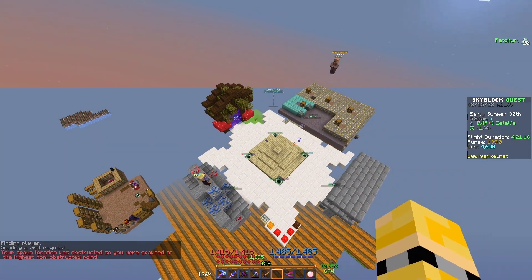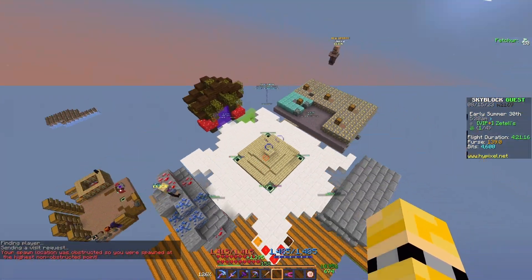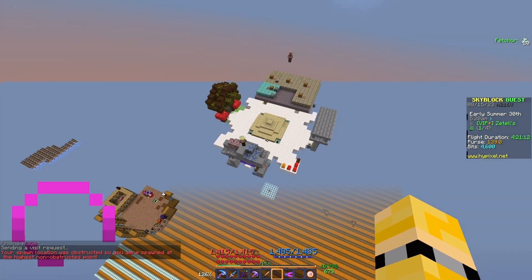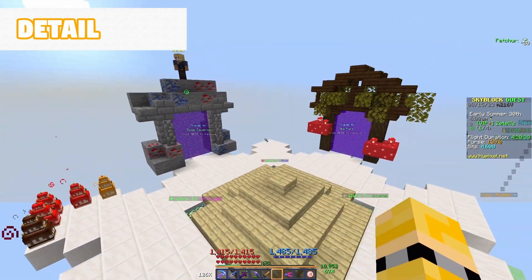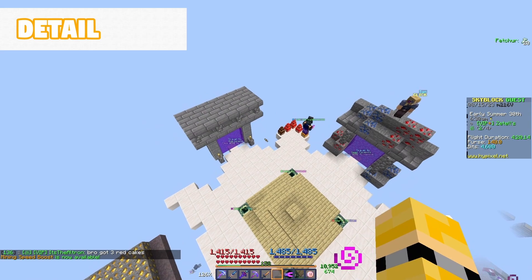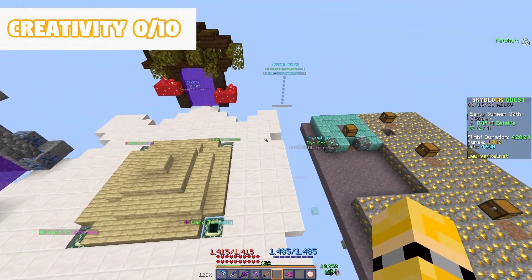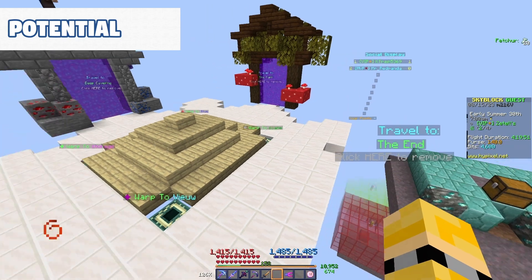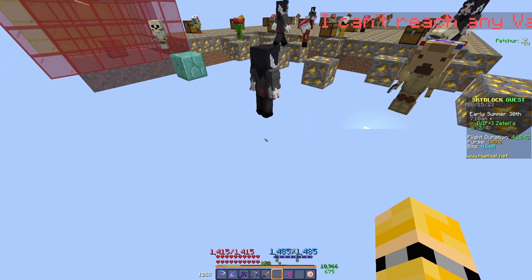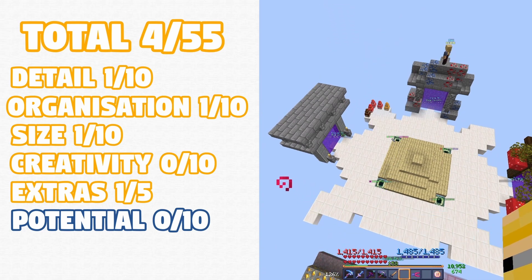The one after that is Zetel — let's see what this person has built. Is this even worse? This was perhaps the epitome of a disorganized island. I guess if it was enough for them it's fine, but for the submission's sake, this wasn't going to score very well. This is very underwhelming, I gotta say. Detail — a one. Organization — a one. Size — has to be a one. Creativity — gotta be a zero. I don't see anything creative about this, unfortunately. Extras — a one: we have some cake. Potential — zero. This is a cursed place. I think this guy has an overall score of 4.